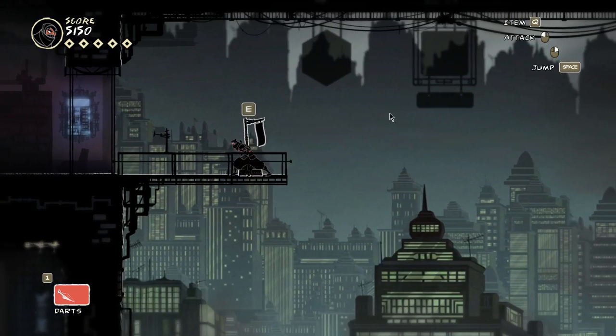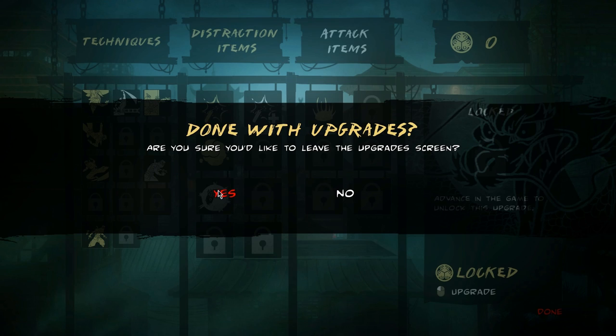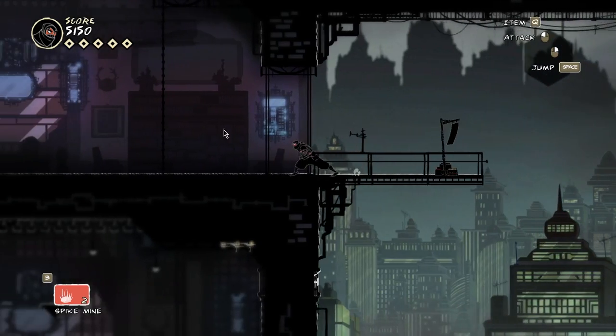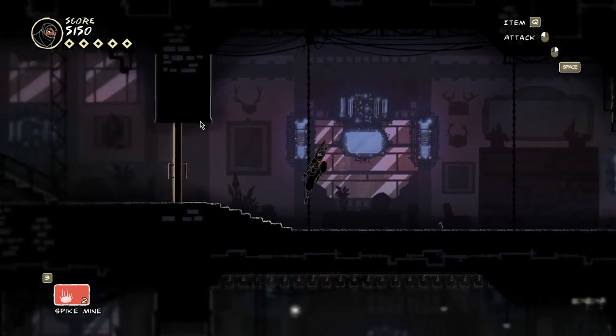Now this is a store - we don't really have a use for it but I'm going to show you. This is where you buy the stuff and decide what you want. Right now I only have got one outfit. I guess there's no ceiling climbing here.